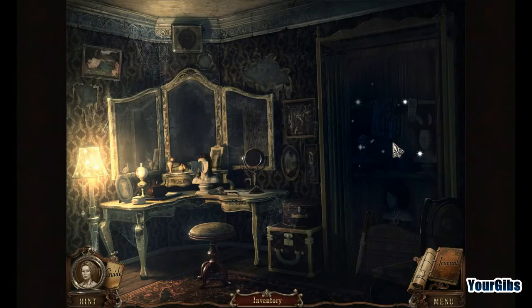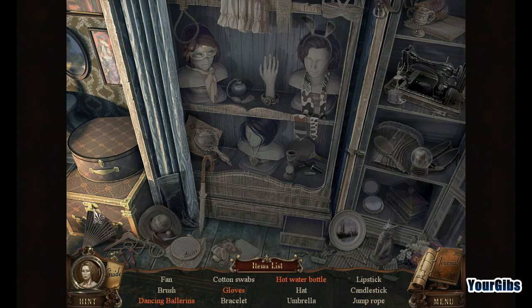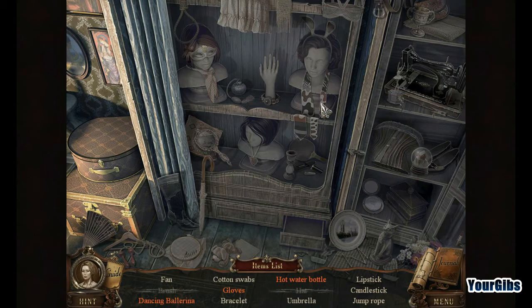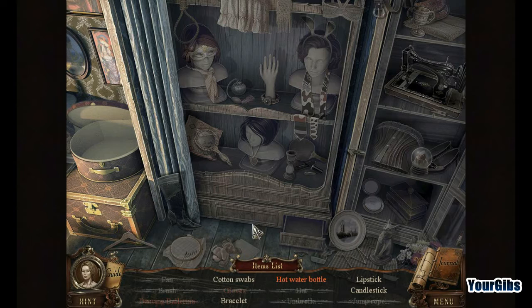Let's take care of this - actually I just want to step out for a second. It's a hidden object scene - I was wondering what the mini-map showed. We have actually been at this scene once before. Kind of creepy that there's a noose in here. We need needle work, lipstick, and candlestick. Cotton swabs - no wait, that is a puppy. That is not cotton swabs.